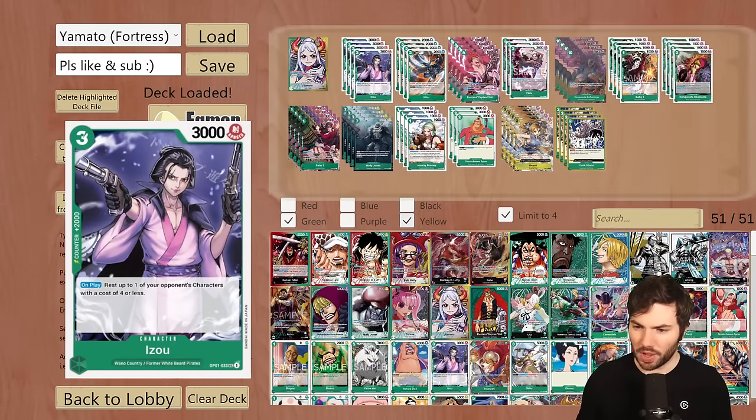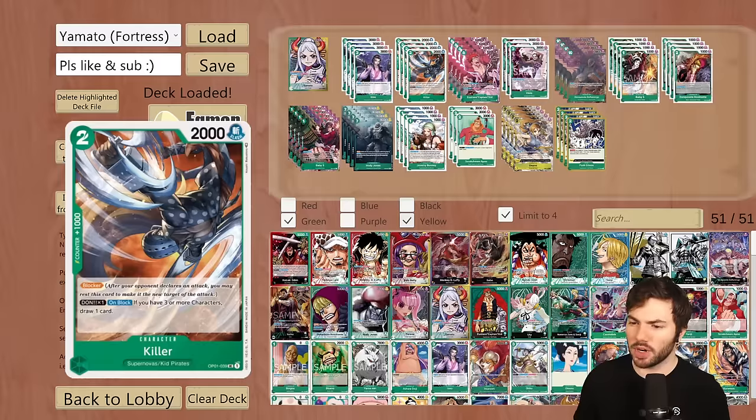Going over what we have first is four Izo. This is pretty standard if you're running any kind of green — this is probably your best 2k counter. It is an on-play rest up to one of your opponent's characters with a cost of four or less, so very handy if you're trying to go for game and they have one blocker left. Otherwise it is a 2k counter. We are running four Killer, which is a blocker and Dawn times one on block — if you have three or more characters, draw one card.